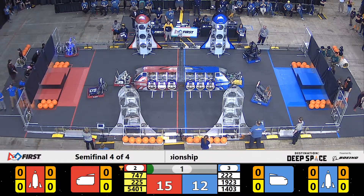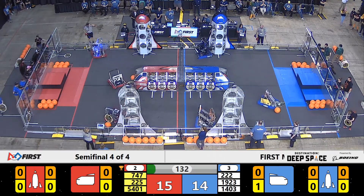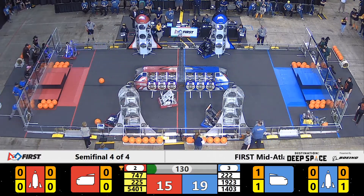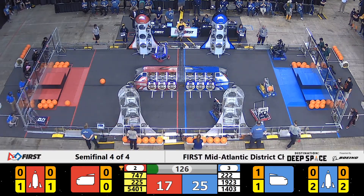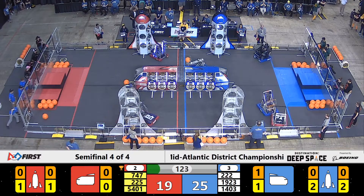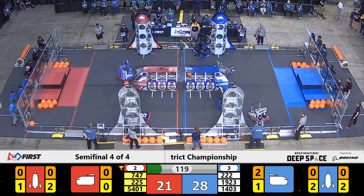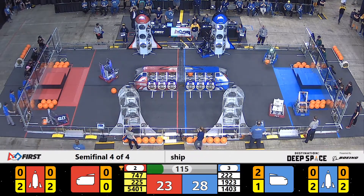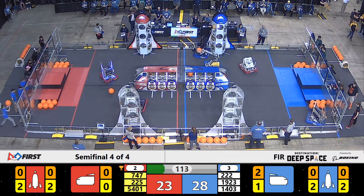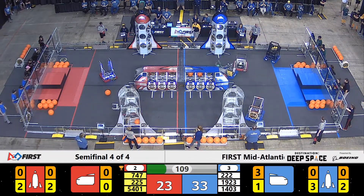1403 lining themselves up on the side of their cargo ship. One of their cargo just falling out. They have the hatch panel in hand. 222 lining themselves up on the bottom of their Blue Alliance rocket. 747 swiftly making their way across the field. Looks like they're going to be playing some defense on the Blue Alliance. 5401 successfully placing their hatch panel on the bottom of their front side rocket, wasting no time grabbing cargo already, lining themselves up and successfully scoring it.